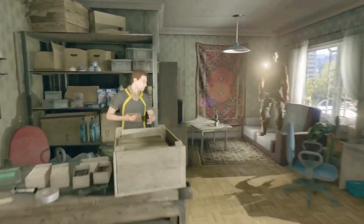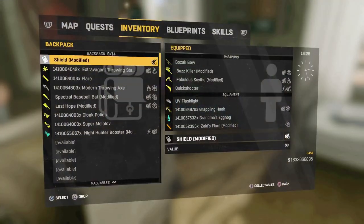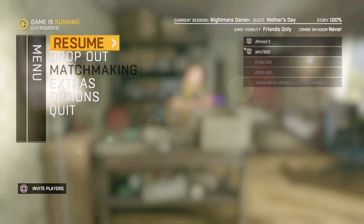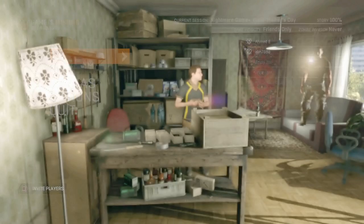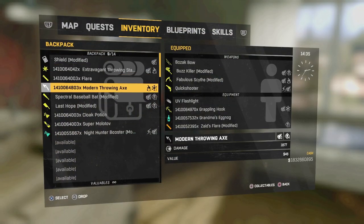Alright guys I'm back in my lobby. As you guys can see Elm is still there. What we're gonna do now is, before I duplicated anything, you guys have to make sure that you are on the same map, in the same quest, and on the same difficulty. If you're not, you're gonna teleport to another map, so just make sure you guys have that sorted.